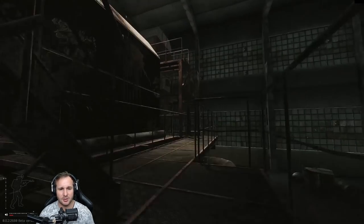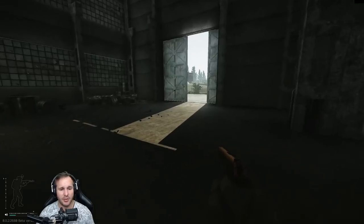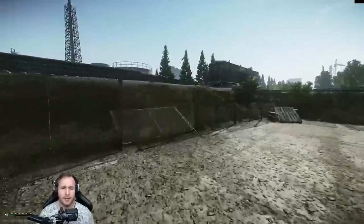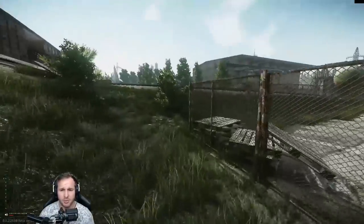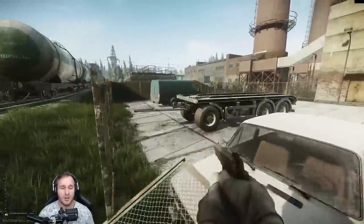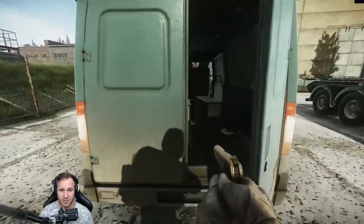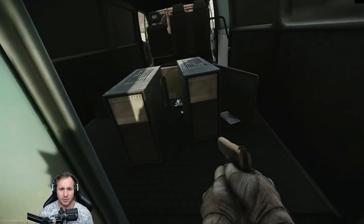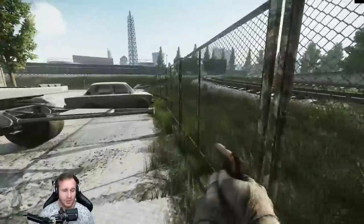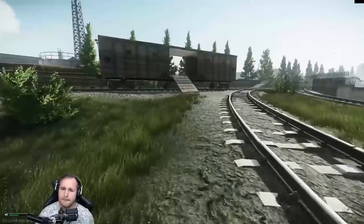Up the top here is another weapon box. Moving this way, this train cart has some loot spawns. Before I miss it - the van. If you're after a flash drive, they do spawn sticking out of computers. There are two computers here that seem to spawn flash drives quite often. You can lean to the right using your E button and see them - you can loot both. Sometimes you'll see a flash drive sticking out the front. They sell for a bit and are needed for a quest.